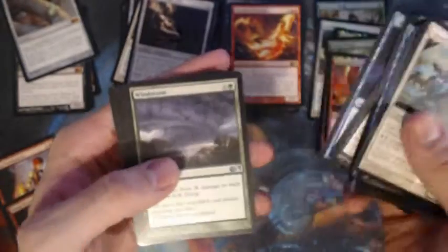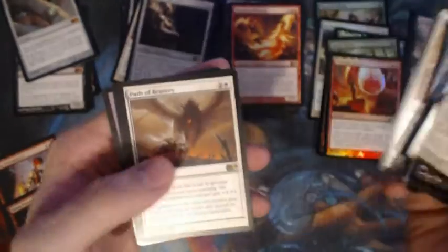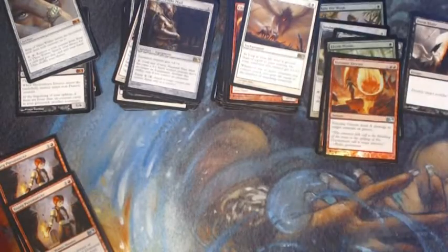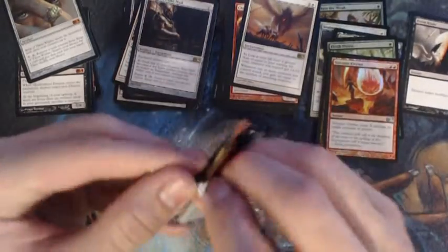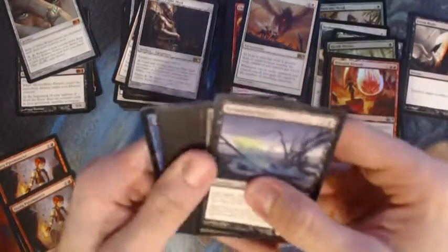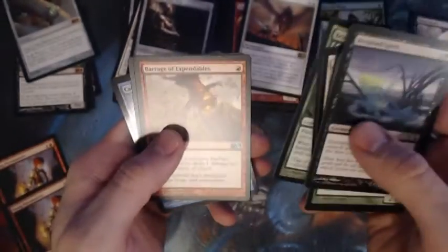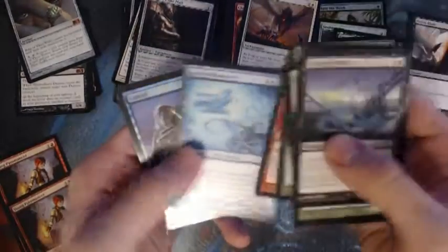We've got three left. Glimpse the Future, Windstorm, Blessing, Path of Bravery. Staff of the Death Magus, Briar Pack Alpha, Barrage of Expendables, Jace's Mind Seeker, and a foil Cancel.